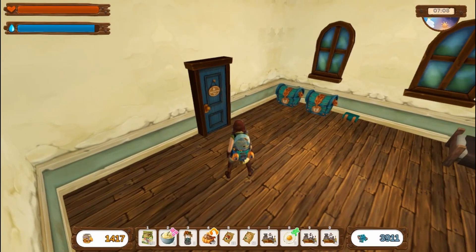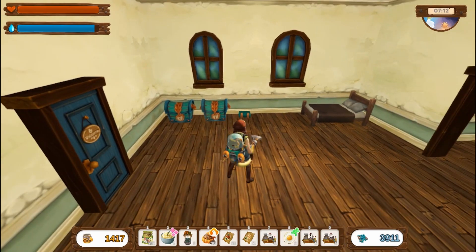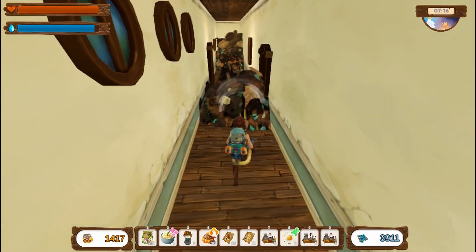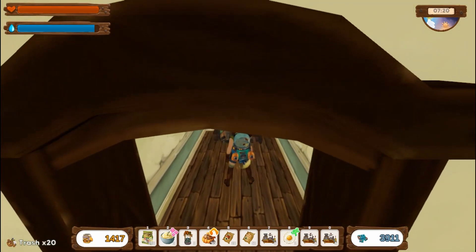Hello and welcome, this is Honeysuckle bringing you another episode of No Place Like Home. Today we'll be going back to Frozen Peaks to pick up those quests. While I'm remembering, I did want to go ahead and check out our house rooms that we got unlocked.